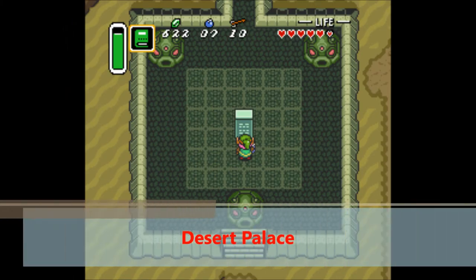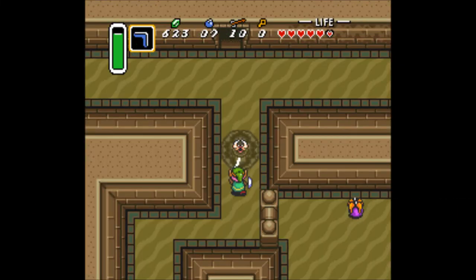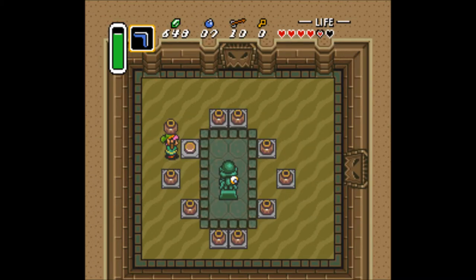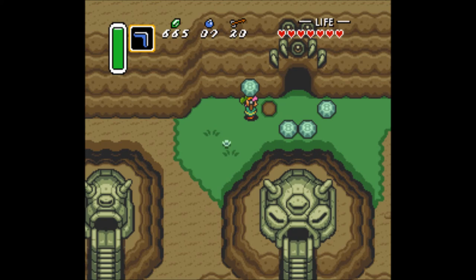At number 3 is the Desert Palace. Now this is the third dungeon in the game, but unlike Eastern Palace, this dungeon is actually a bit of a challenge, with some tricky enemies and some tricky puzzles, which is pretty awesome. The boss is also a bit more challenging and a lot more fun than the ones in Eastern Palace. It's also got multiple entrances, kind of like Skull Woods. Overall this dungeon is pretty awesome, which is why it's at number 3 on this list.